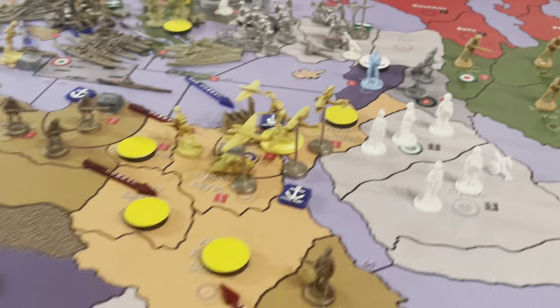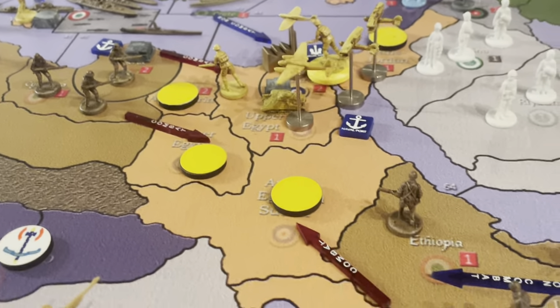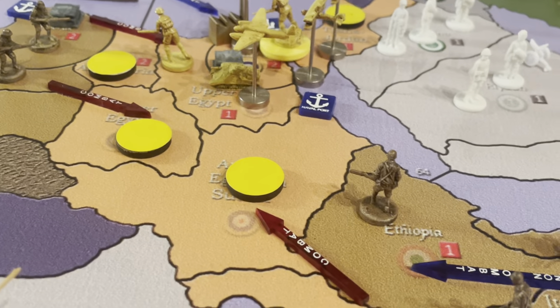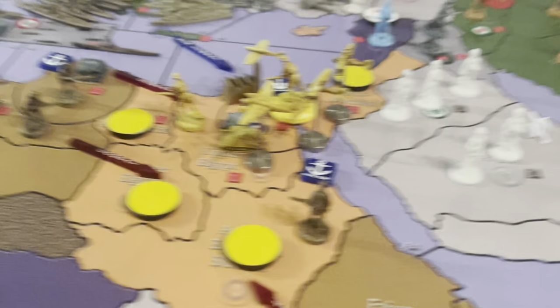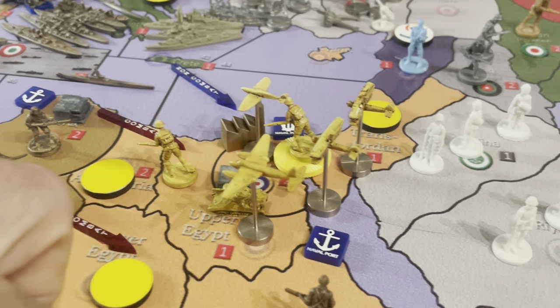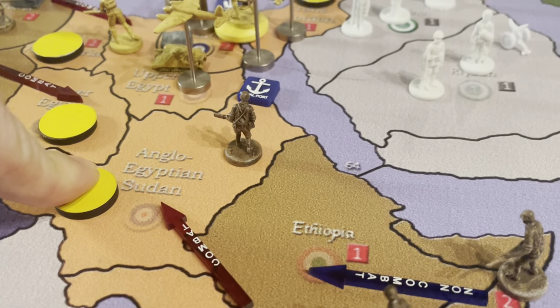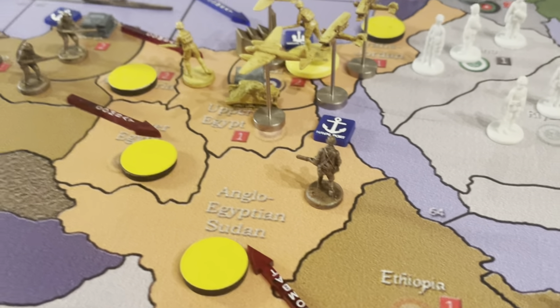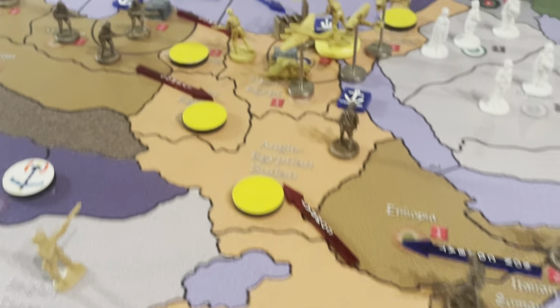We have seven battles to declare. Three of them are walk-ons. One infantry is walking from Ethiopia — remember, these territories are not worth anything. He's leaving a territory worth a dollar into one worth nothing. Same with the territory in Uganda — not worth anything.